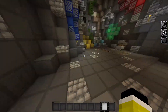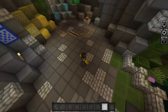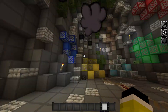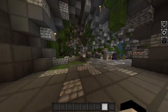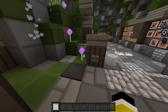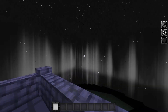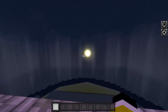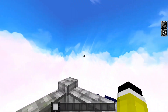Now we come over here to the ores. They look pretty good. I think they could look better, but I like the blocks — look at this, they look so cool. Then we come over here — this is my favorite part of the pack. Look at this. Oh my god guys, this is insane.